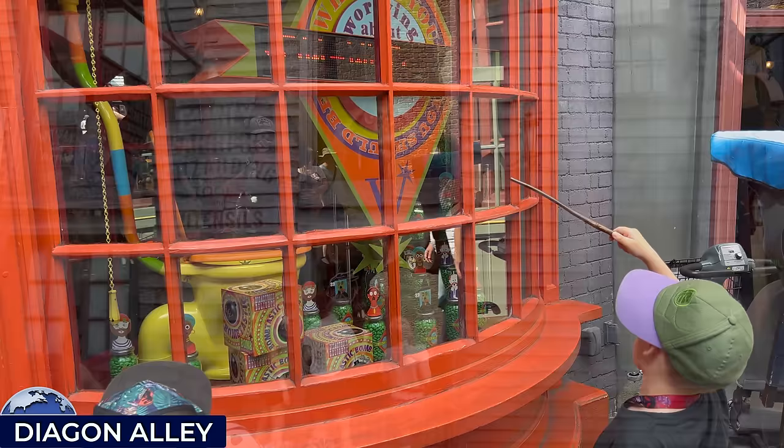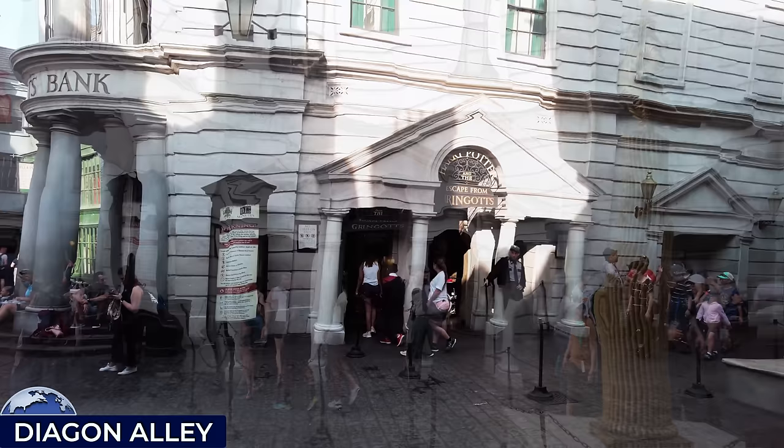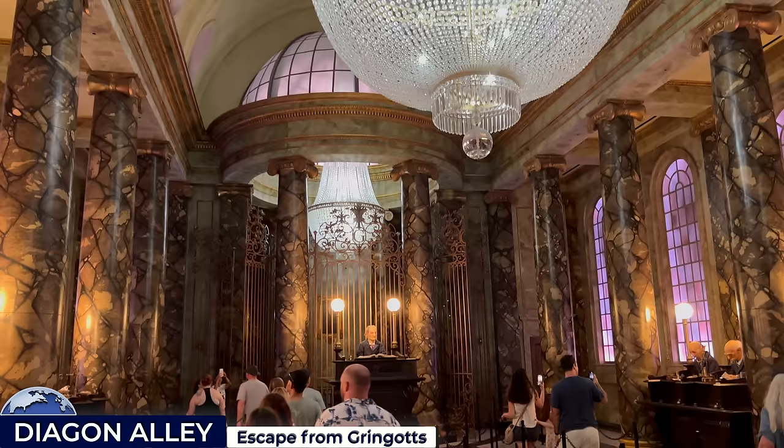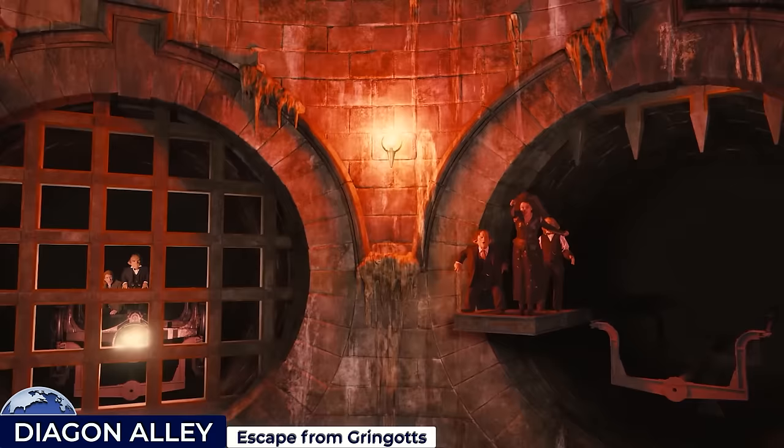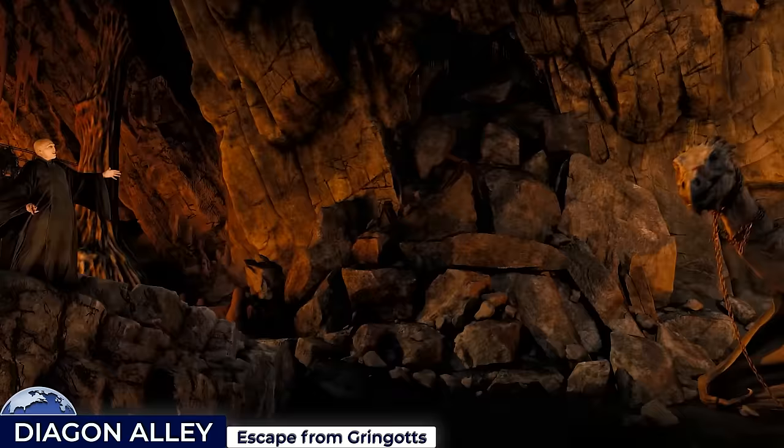The crown jewel of Diagon Alley is undoubtedly Harry Potter and the Escape from Gringotts — a rollercoaster hybrid featuring one of Universal's most elaborate queues, guiding guests through a grand marble lobby occupied by animatronic goblins. After the pre-shows, you're whisked away down an elevator that sends you nine miles into the ground. Once on the ride, guests are thrust into a frenetic chase through the cavernous vaults beneath the bank, blending rollercoaster thrills with immersive 3D technology as you witness Harry, Ron and Hermione's mission to retrieve the Horcrux.